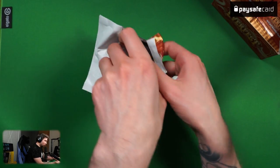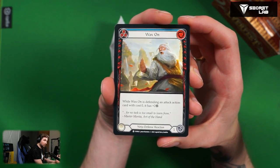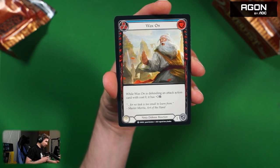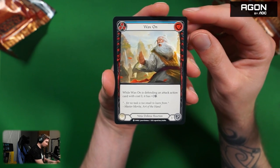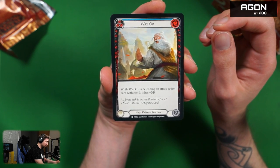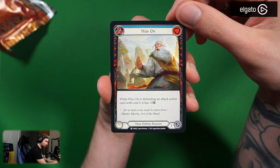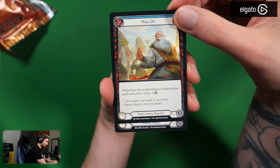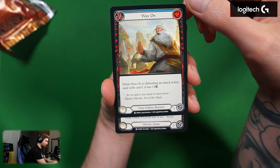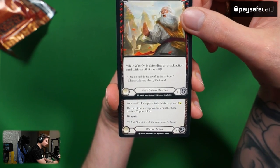I don't know what the order of the cards in the pack is, so we're just gonna go one by one and read them all out loud. First card from the new set is a ninja defense reaction — blue, zero cost. While Wax On is defending an attack action card with cost zero, it has plus two defense, so it will have three defense. This is a common. Interesting for ninjas — this is like an anti-aggro defense reaction, and I'm guessing there's a red and yellow version as well with even more defense.